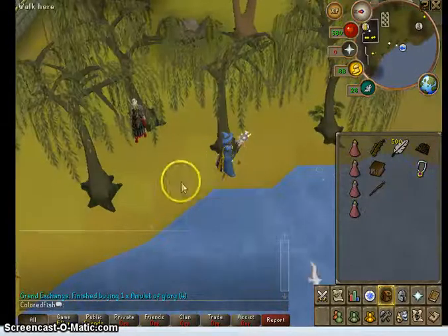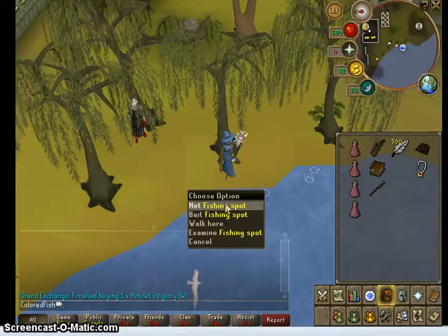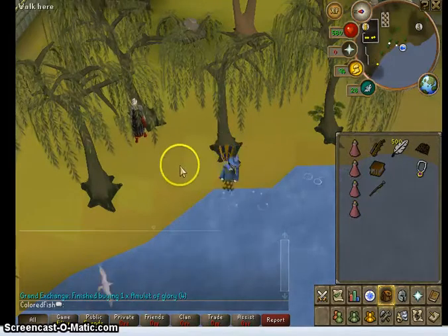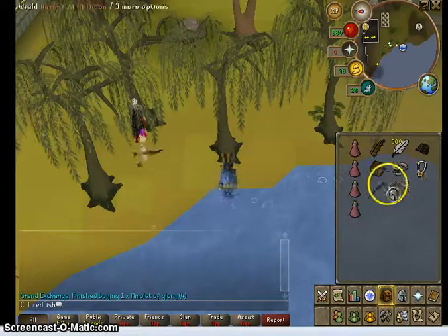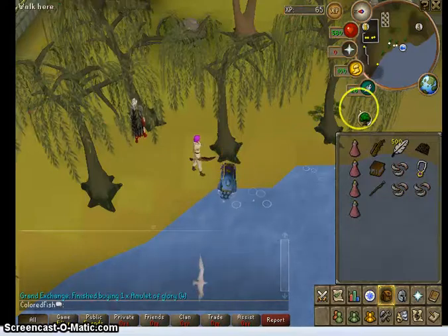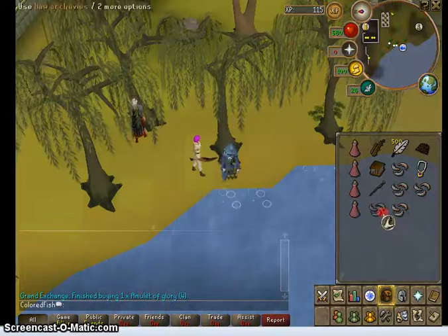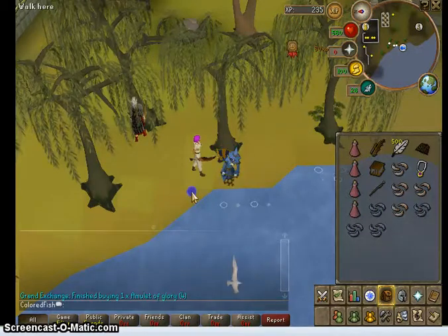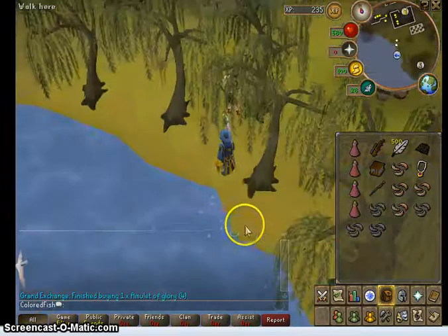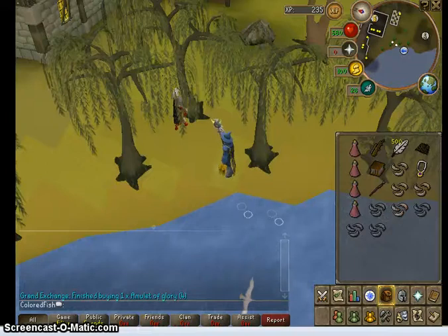After you fish shrimp from 1 to 15 with your small fishing net, you're going to catch anchovies from 15 to level 20. Let's give it a shot. So we're catching shrimp now. Shrimp, I believe, are 10 experience each, and I believe it's around 250 catches that you need. Anchovies - I'm not sure the number of catches you need from 15 to 20, but I'm sure it's not too much. This is fishing method number 1.